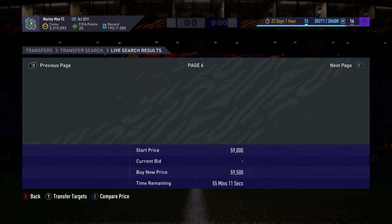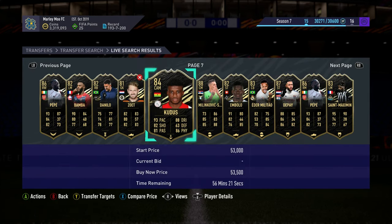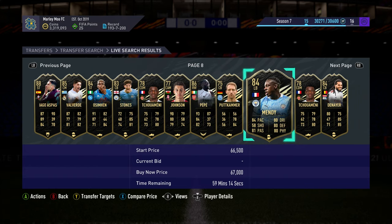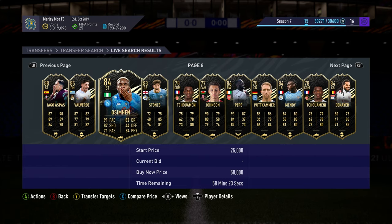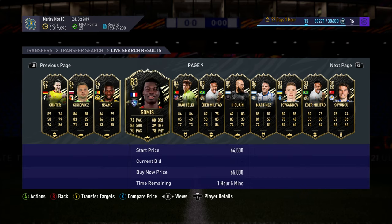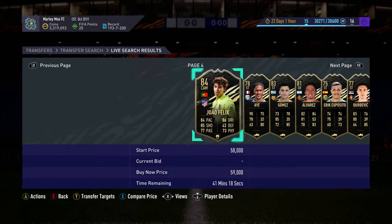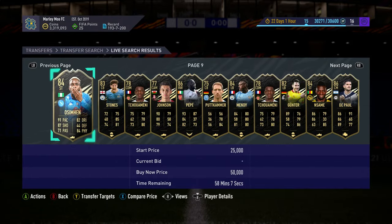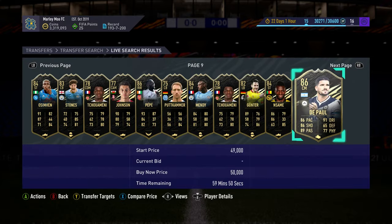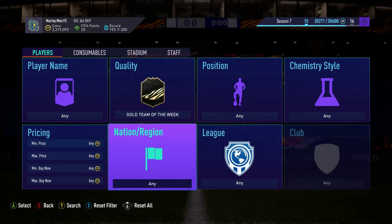You want to be building up coins first before you start trading with more expensive stuff. Like this Valverde at 64.5k — you might have to sell him for 70-71k over an hour or so, but you don't want to be waiting that long. So you put in 150 again and search again, going back to the 59th minute because you've already checked the rest. DePaul here at 50k is probably a 58k sell overnight but not something you want right now. That's the second method.